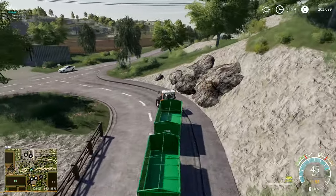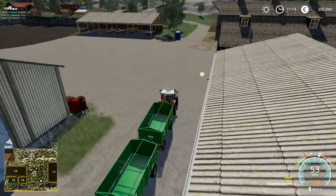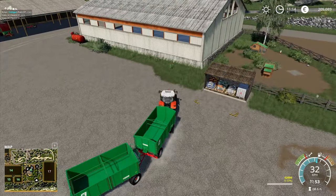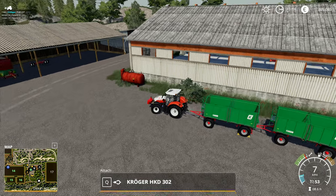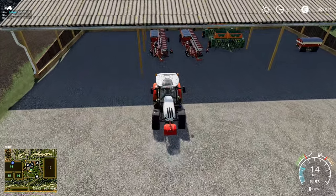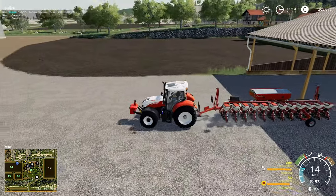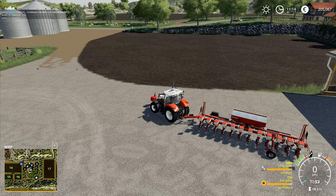We've got the planters ready, cultivating is well underway, and we've got three solar panels lined up over there - about to get a fourth. With the solar panels and everything in place, I'm hoping we'll be able to buy at least one potato planter, ideally two. Now let me select the right seed - soybeans, sugar beet, cotton, canola... corn, that's the one I'm after.